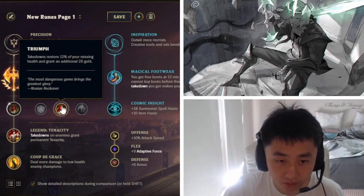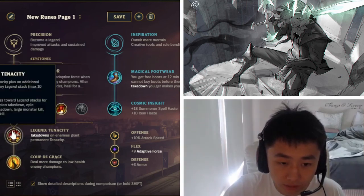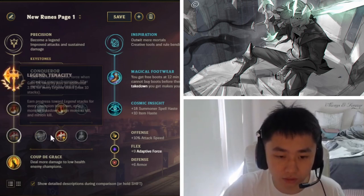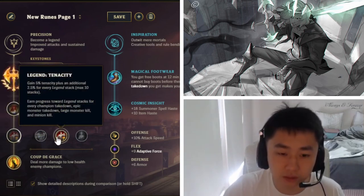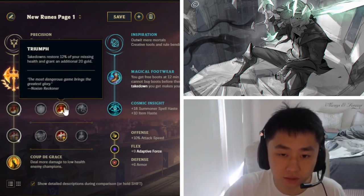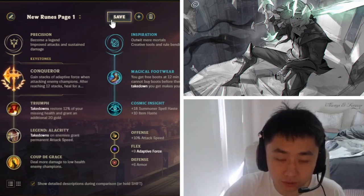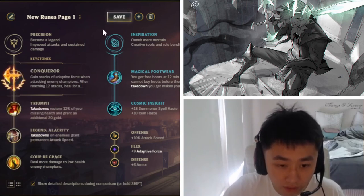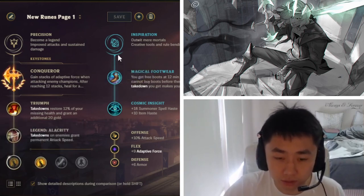Triumph is just the best setup for Viego — the reset champ — because you get resets. For Legend, you have two choices: Legend Tenacity and Legend Alacrity. If they have a lot of CC I'll go Tenacity, but if not, Alacrity is very useful because Viego is very similar to Master Yi.